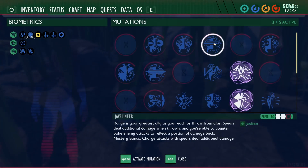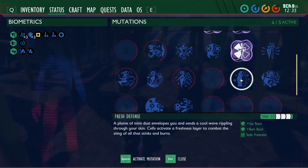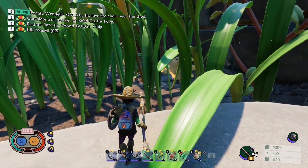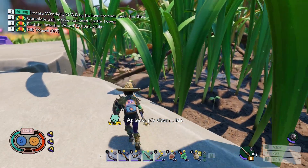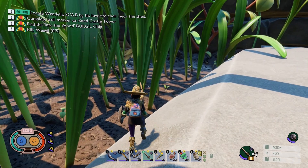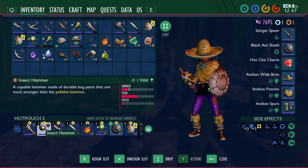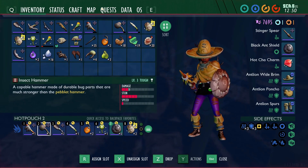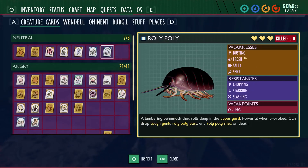Let me just change this up a bit - we're going to turn that off, turn that off, turn that back on, turn that back on, turn that one off and turn on fresh defense. We're not going to tangle with the roly-pollies yet - I mean we could, we can get their armor as well which is not bad heavy armor. I haven't upgraded the hammer fully. The roly-pollies are resistant to chopping, stepping, slashing - everything but smashing - and their legs are a weak point.